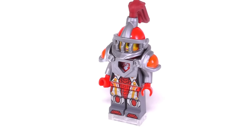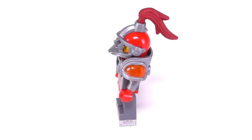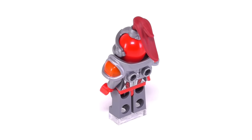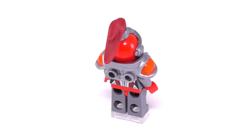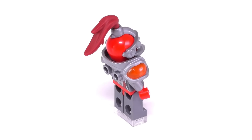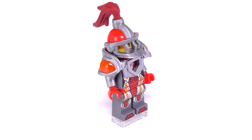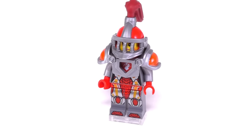Moving on to Macy, we can see that she has nice detailing all around including on the front and back of her torso and the front of her legs. Whereas Axel only had printing on the front of his body and legs, Macy has it printed on both sides of her torso. Along the front of Macy, her armor piece in the center has an actual icon of a dragon which has a very nice classic and traditional feel to it — at least for a knight.